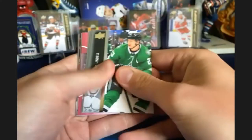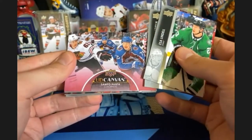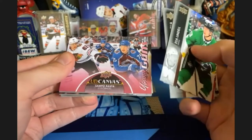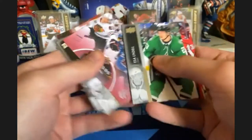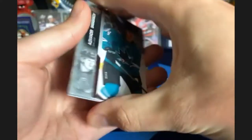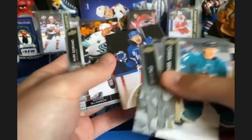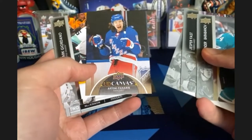As Schmidt would say, on to the back nine of this box — last 12 packs. Looks like we're gonna get a young gun canvas: Sampo Ranta. Nice little young gun canvas there for Schmidt, cool looking card. So far only two young guns, and another canvas coming up — upside down — Panarin. It's a checklist.